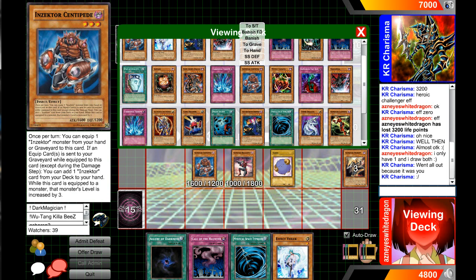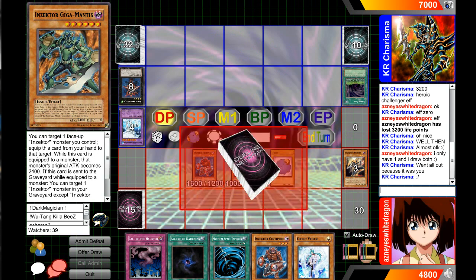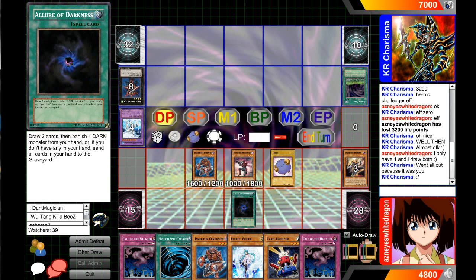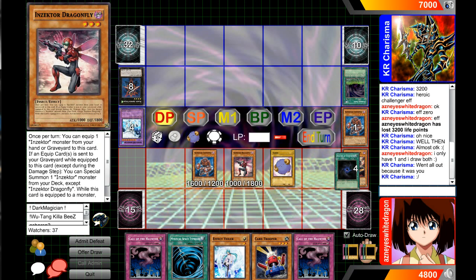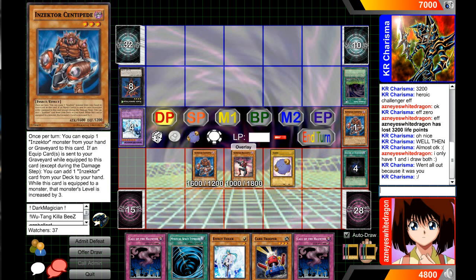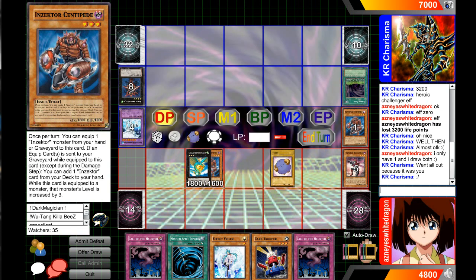With the Inzactor play, you can only go for Centipede — that's like the only other card you can go for that's good. You can add Giga Mantis just for some damage. I can just go Allure of Darkness just to see what we can draw into. That card goes away — banished forever into the Shadow Realm. We can go — do we have anything to chain to get back? Card Trooper — that's good. Inzactors are so unfair with Allure of Darkness. They're so good.